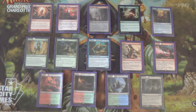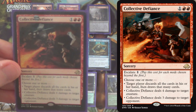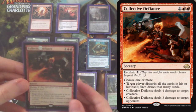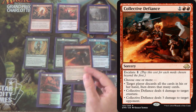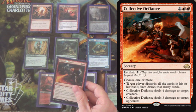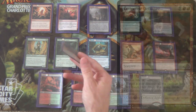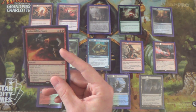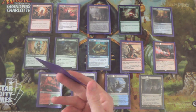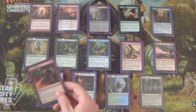In the sideboard, we have two copies of Collective Defiance for creature kill that also hits players. If the opponent sideboards in creature removal, you can shift to a plan like the mono-red deck — sideboard in direct damage and copy it with Pyromancer's Goggles. If you start copying Collective Defiance, killing one of their creatures and dealing four damage and then doing it again, that can get kind of back-breaking for them.